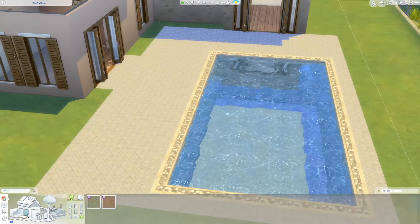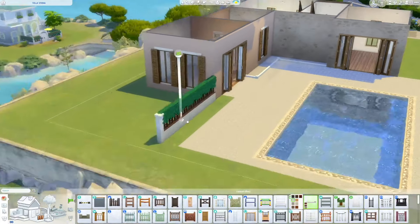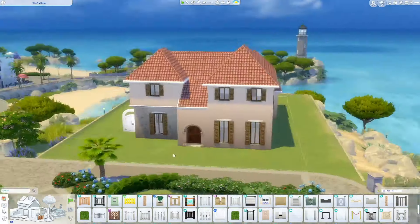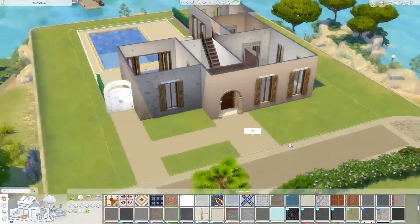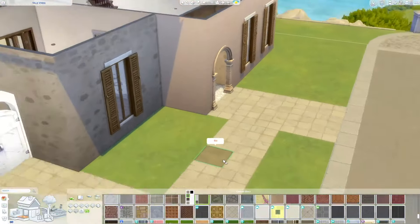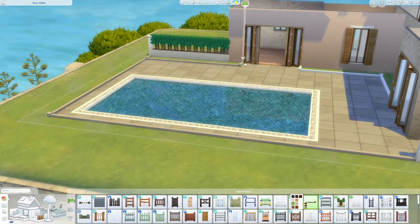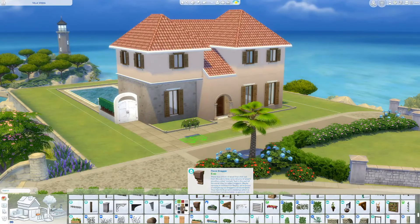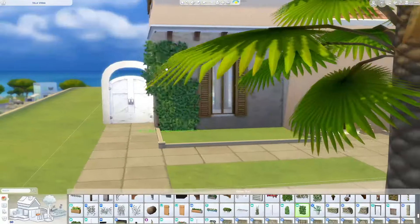The Riviera Retreat Kit added a brand new tile for the pool edge, beautiful grotto rocks which are like pool fountains, plus individual decorative rocks. It also added new loungers, a beautiful fire pit, chairs, and mainly outdoor retreat-style items. The name Riviera Retreat made me think of a seaside Mediterranean Italian villa-inspired home, and that's exactly what we're doing here.